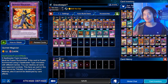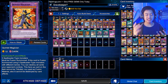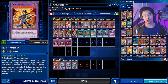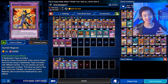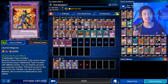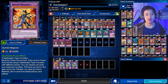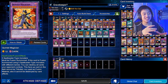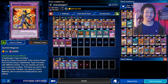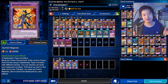Looking at the extra deck — Quintet Magician. You can fusion summon this using five spellcasters. If you fusion summon it using five spellcasters of different names, you can destroy all cards your opponent controls. That's a huge game changer — there have been duels where I was in a tight spot and summoning this card instantly turned the game around. Also, this card cannot be destroyed by card effects, making it completely overpowered. It has the same attack as Blue-Eyes Ultimate Dragon but with immunity to card destruction effects.